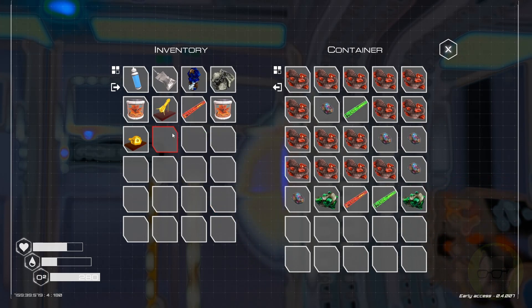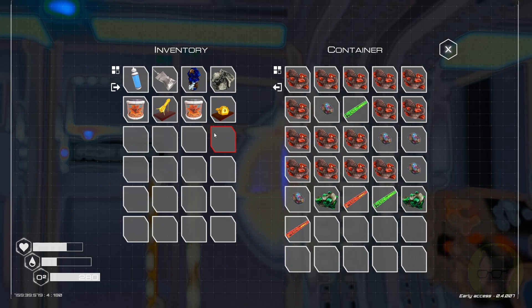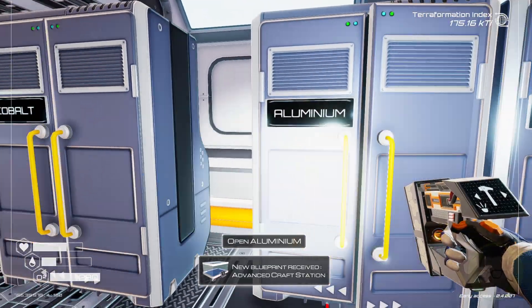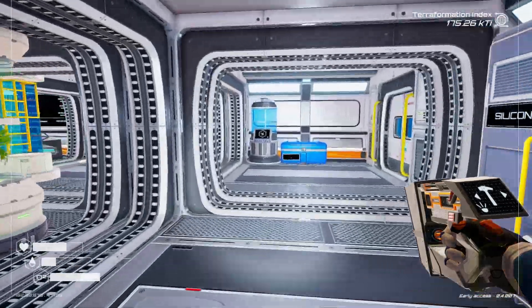These golden seeds give an oxygen multiplier of 600%. New blueprint received — an advanced crafting station! Alright, beautiful.